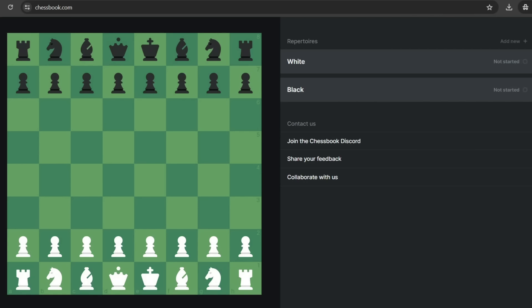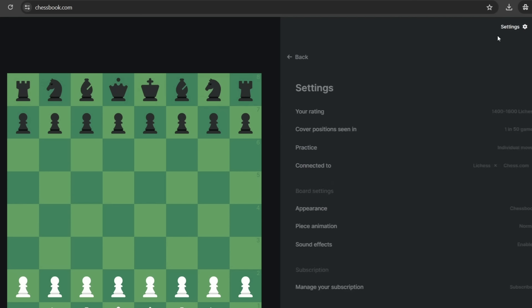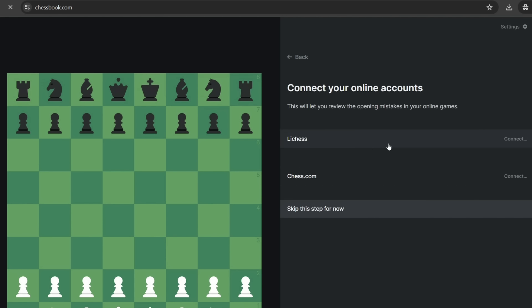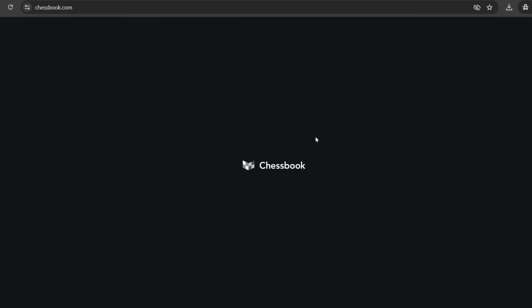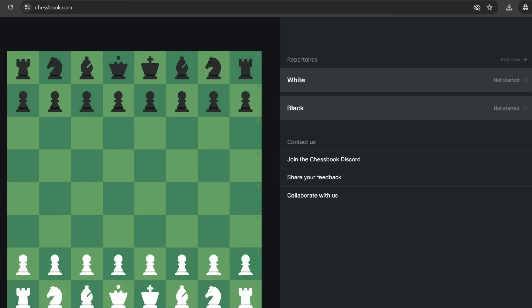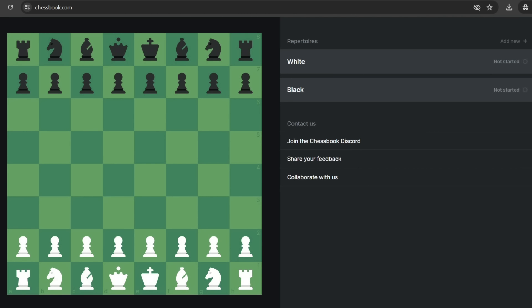Chessbook is a great tool for building your repertoire. It allows you to import it either by hand or by using studies, and it allows you to practice your repertoire. What I did here is I opened up a new Lichess account just for this - just for building my repertoire and for showing you how convenient it is. I'm going to be showing you the process throughout a couple of videos. Let's connect that account.